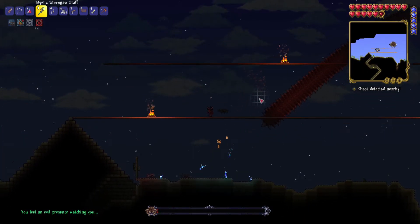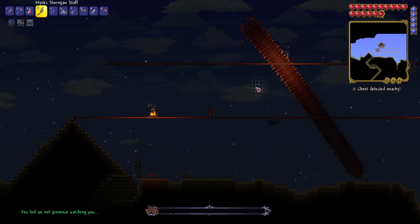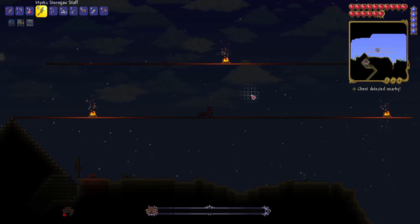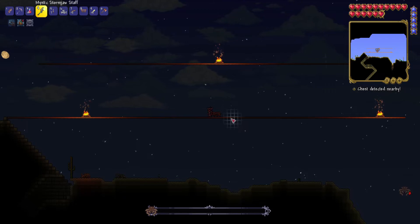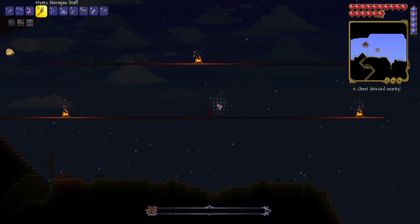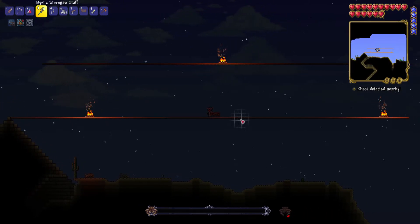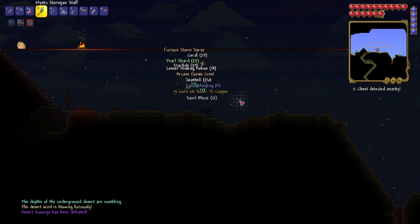This guy is easier than I remember though, I'll tell you that. Oh no, I think the Eye of Cthulhu is going to be summoned in just a second. Well this guy is going to be beaten here soon, so we might have to just go right into the Eye of Cthulhu fight. Oh come on, he has such a small amount of health — just a little bit more. Yeah for some reason my antlion is just looking so bad. Come on! Yes, let's go — first boss!